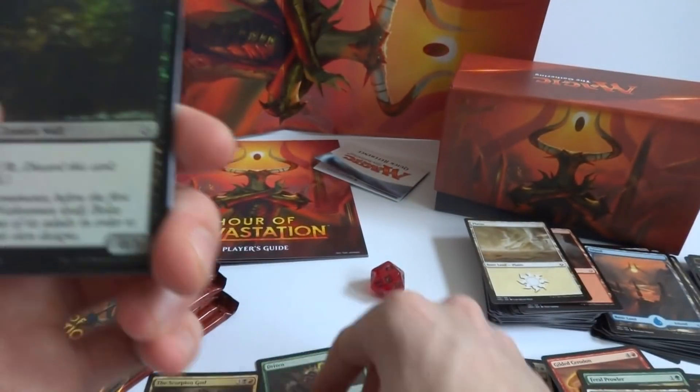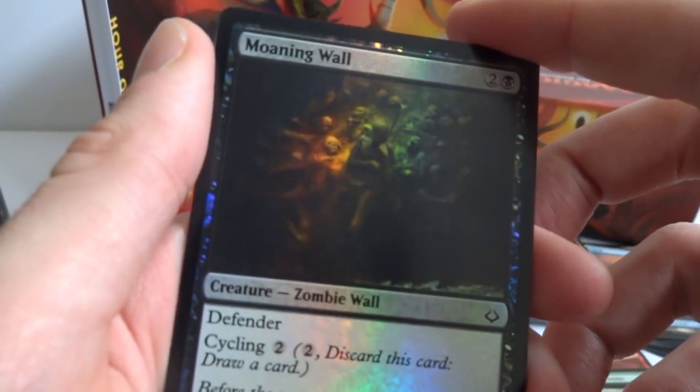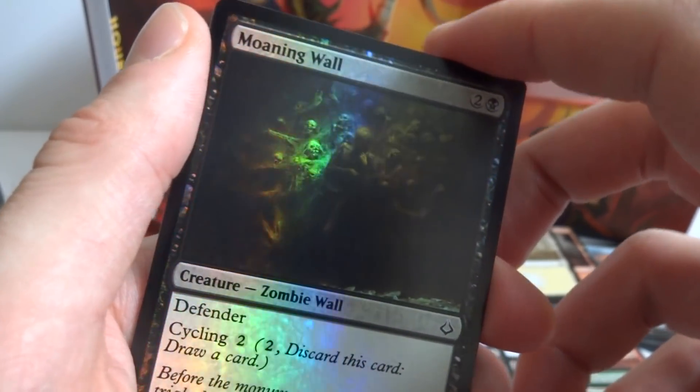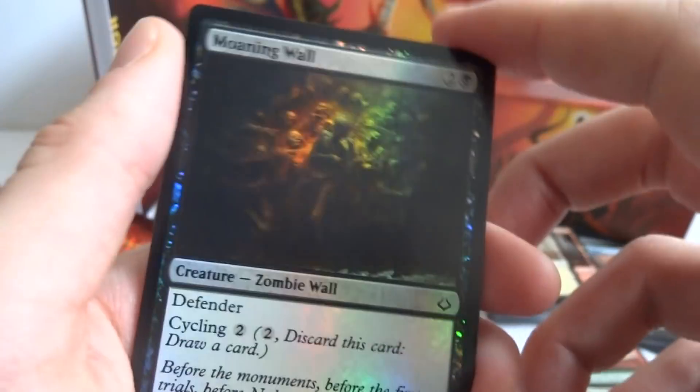We also got a regular Moaning Wall and a foil Moaning Wall — I really like the old foils better, but this is nice. You can see kind of a prism effect with all the rainbow colors. Really cool.